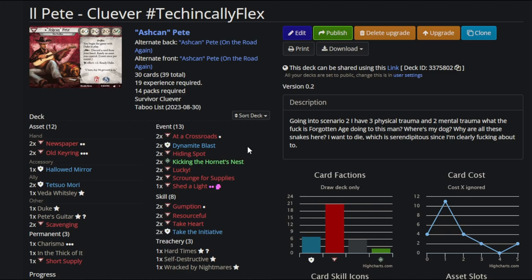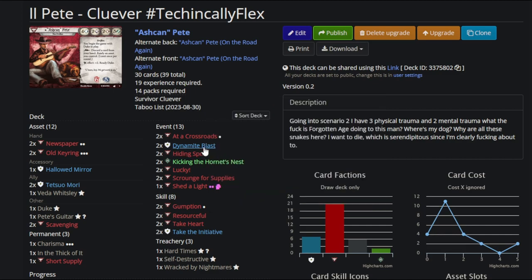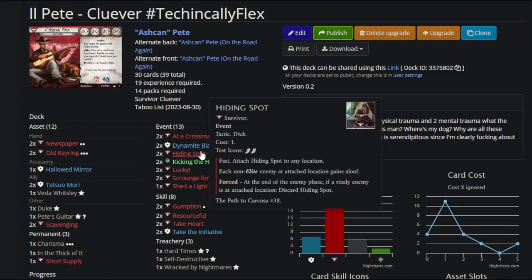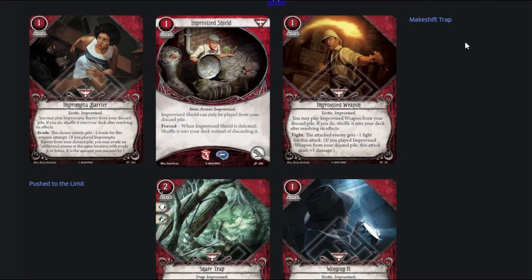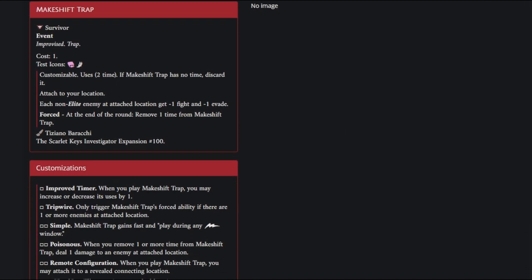Coming over to my deck for Parallel Ashcan Pete that I'm currently playing in Return to Forgotten Age in a Low Vengeance run, I'm really only running Hiding Spot — I'm not doing much in the way of traps. I'm also running Dynamite Blast, which is basically a pseudo-trap in this deck. I kept looking at all the cards and feeling like all of them were inferior to Hiding Spot. Pete's access to level 0 to 4 improvised cards really just allows him to get two more levels on Makeshift Trap, and I felt like I was just making janky Dynamite.